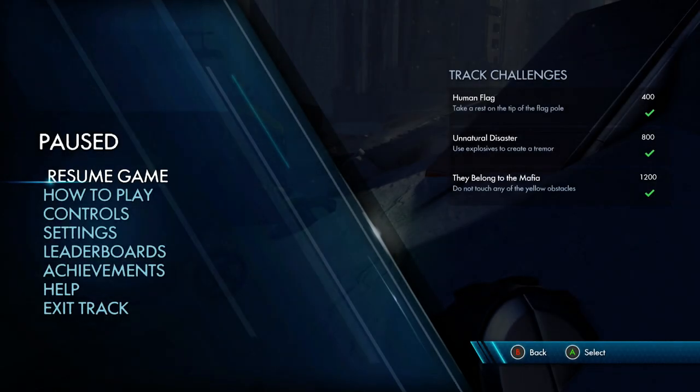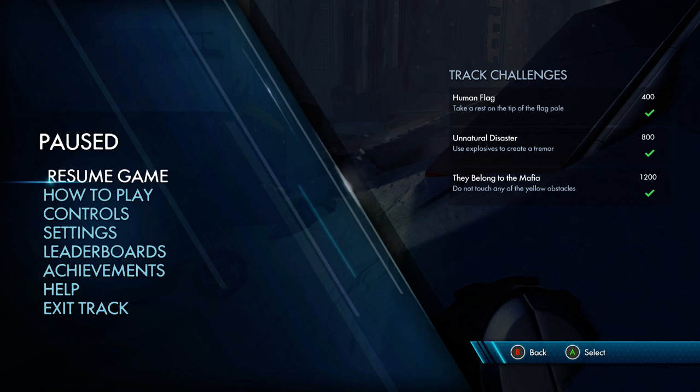Welcome back to Trials Fusion. Today we're going to be looking at the track challenges for the track Deep Freeze in Arctic Open. As you can see on the right hand side of the screen, we have Human Flag - we need to take a rest on the tip of the flagpole. We have Unnatural Disaster - we need to use explosives to create a tremor. And we have They Belong to the Mafia - we're not allowed to touch any of the yellow obstacles.